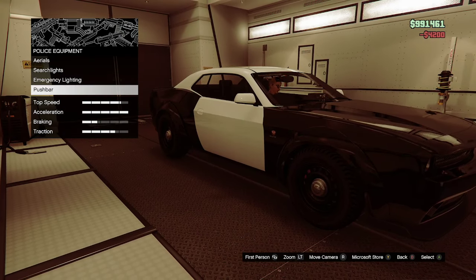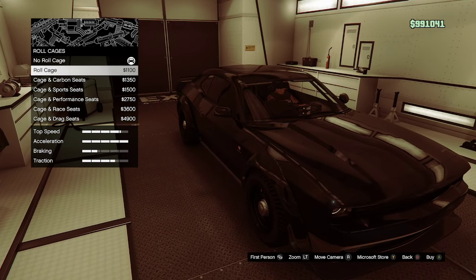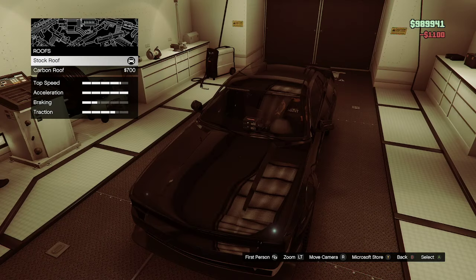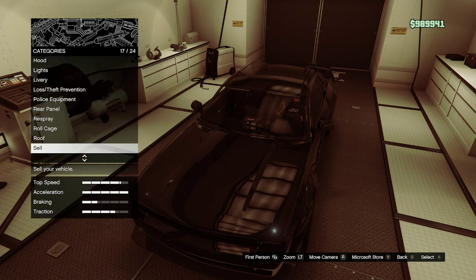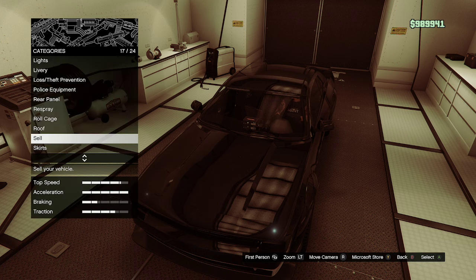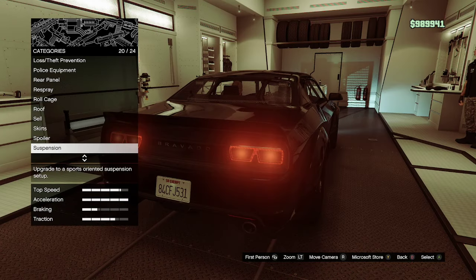Rear panel — keep stock. Respray the car: primary color classic black, secondary color classic black as well. I also like to have a roll cage — just a standard roll cage costs $1,100. Keep the roof as stock. And like I said, if you sell this vehicle you get nothing back for it.